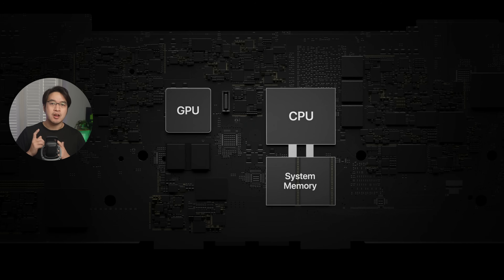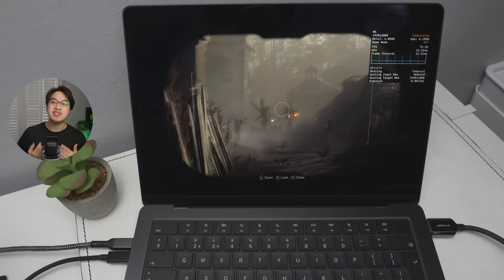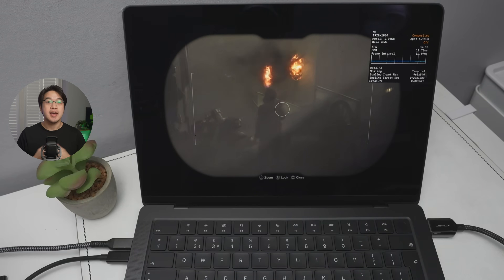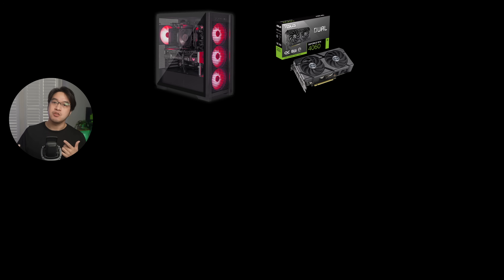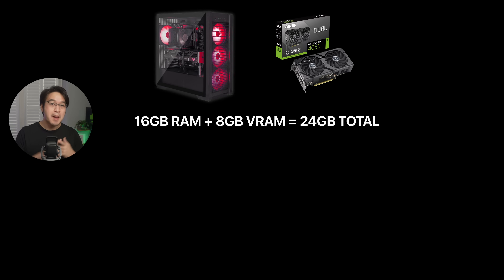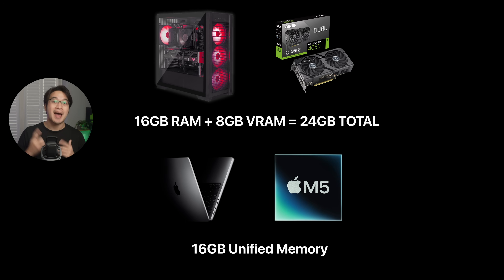Here's the catch: on a Mac, unified memory is also shared between everything — your CPU, GPU, and apps. So when a game loads high-resolution textures, shadows, and geometry, it's pulling data from the same shared memory pool that macOS and your background apps are already using. On a traditional Windows PC, it's different. You might have 16 gigabytes of system RAM plus a discrete GPU with its own 8 gigabytes of dedicated VRAM for textures. That means the Mac's 16 gigabytes of unified memory has to do double duty, effectively acting like both system RAM and video memory.